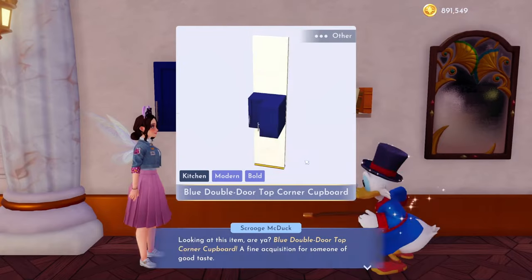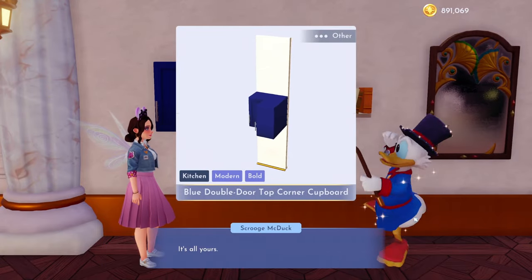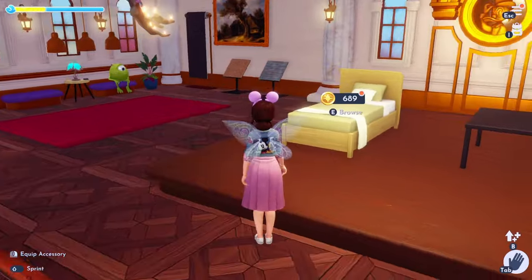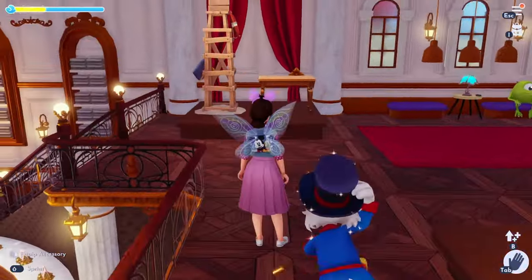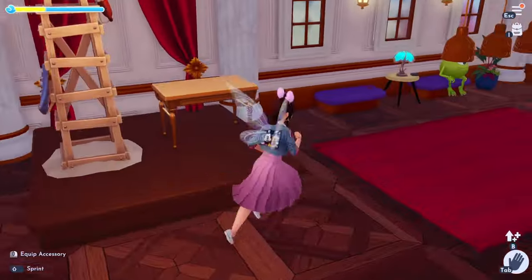I don't have this, so let's go ahead and grab this blue double door top corner cupboard. And I don't have this bed either. I've been really lucky. Oh, you guys, I have something to show you actually — hang on. Oh, I already have that apparently.